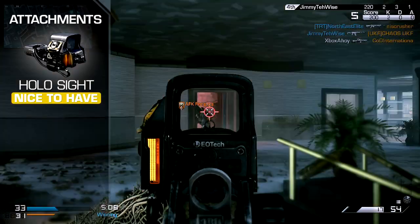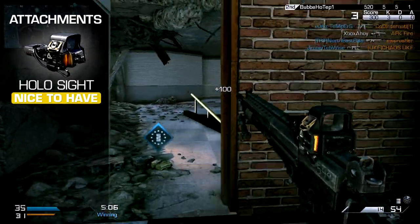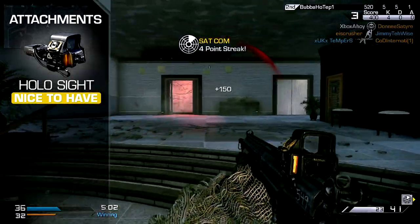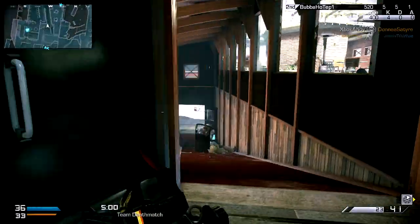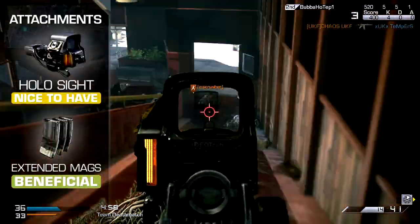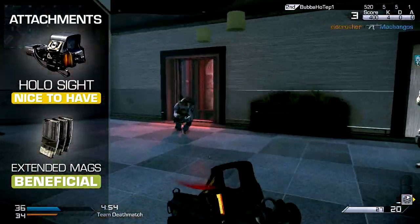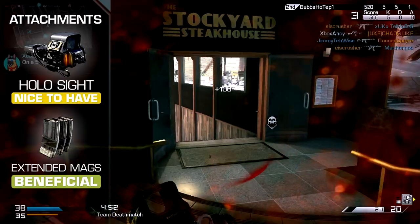If you'd like to replace the integrated scope, the holographic sight is a good choice for mid-range combat, with a slightly elevated zoom level when compared to the red dot or iron sights. Extended mags is another sensible option that will extend your available firepower, avoiding unnecessary reloads in the middle of combat.